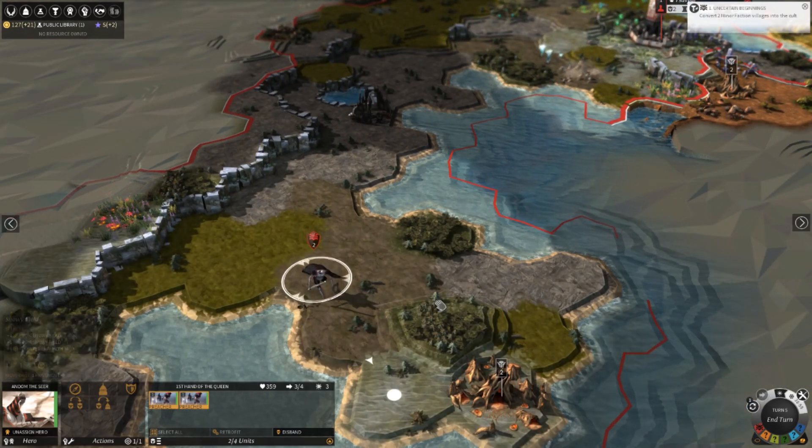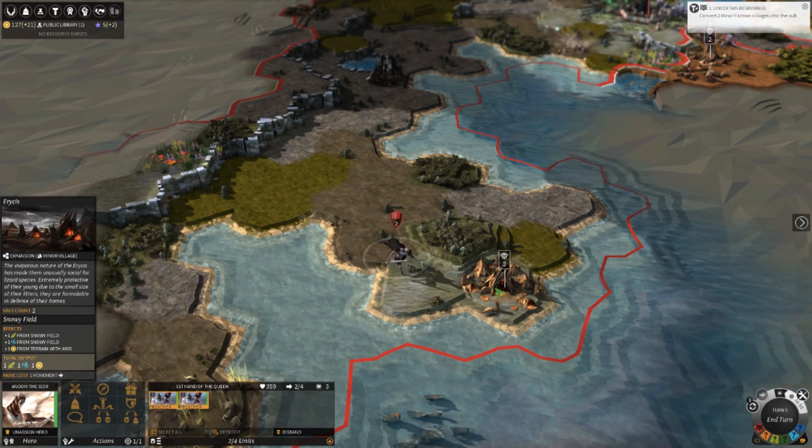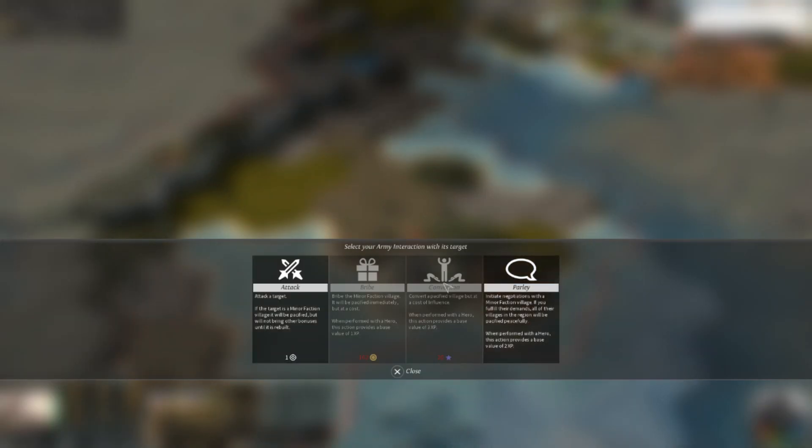One thing you can do with the little villages here — I'm gonna click it up here. That's the cultist-specific thing where you convert them to your cause. One, the obvious choice is to attack them. The other two: Bribe and Parley. You usually have to research those, but the cultists and the dragons start out with that technology. Bribe is pretty much how it says on the tin.